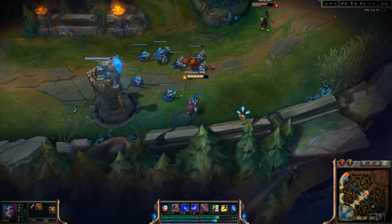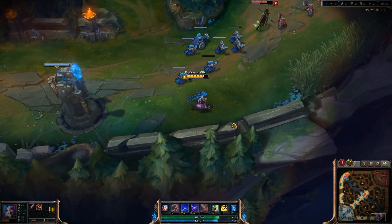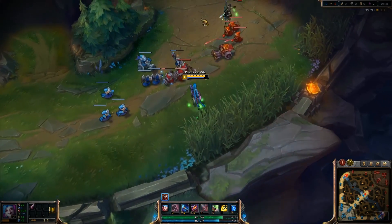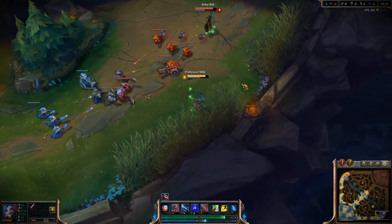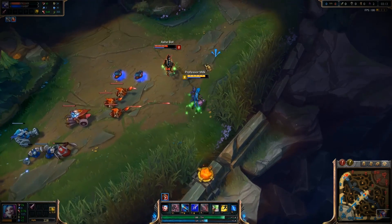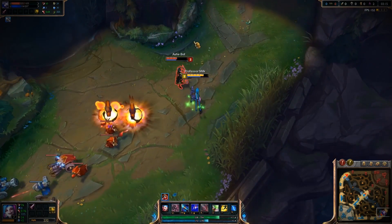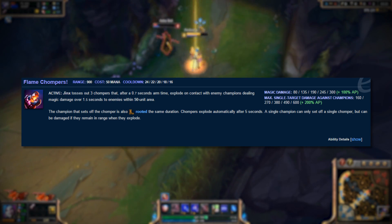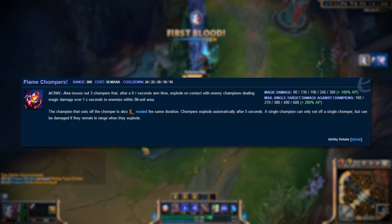Flame Chompers. This spell is Jinx's highest damaging ability. After her ult, zap, and basic attacks, it's used much like a bear trap to incapacitate their adversary's legs, rendering them useless — until 1.5 seconds is up, then it politely lets them go. Side note: Flame Chompers have an excellent AP ratio. Hey, I'm just letting you guys know. Take from that what you will. I just give the tips.